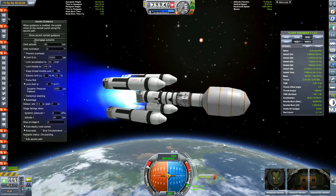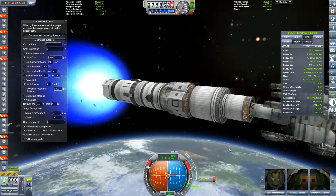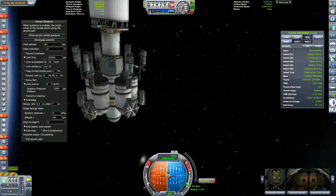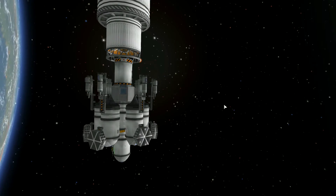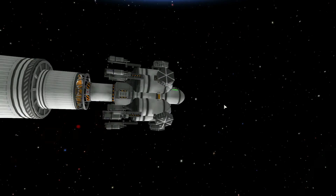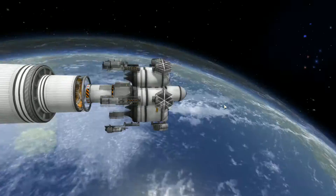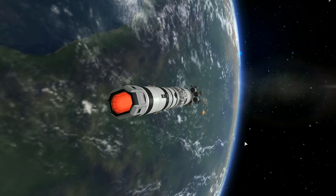Here we are — we're using the advanced engines from a mod, and there we have it: the Eve lander. It's a small little bugger with a one-man cockpit. So yes, we've only got one Kerbal going to land on Eve. Unfortunately, this is the best way I could work out to do it. And if you wonder what those hexagon things are on the side — you will find out.